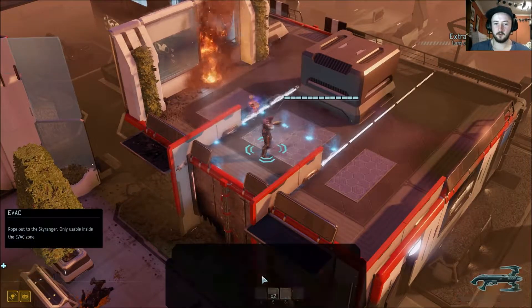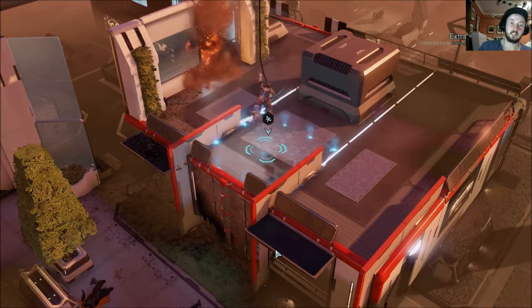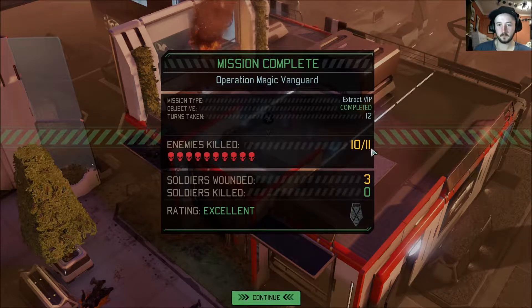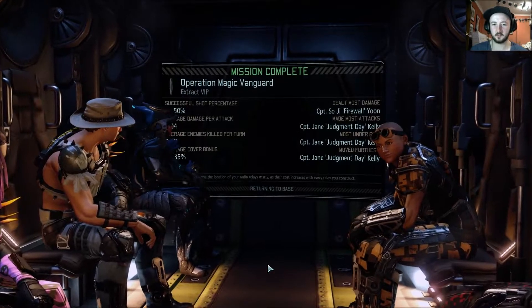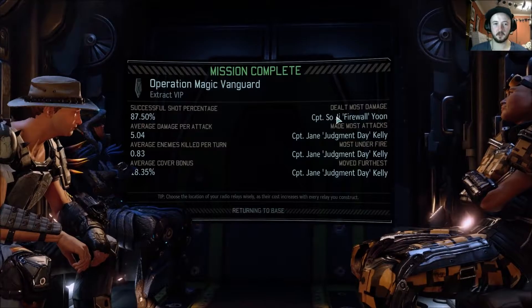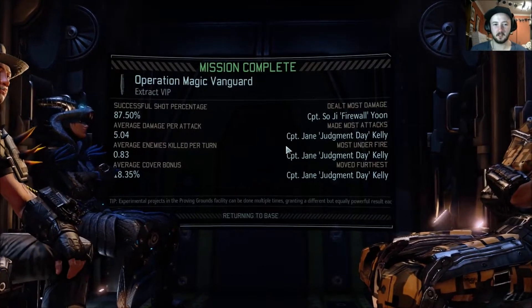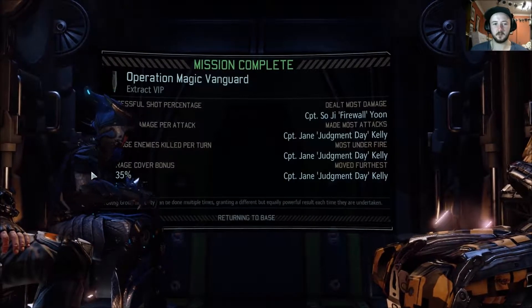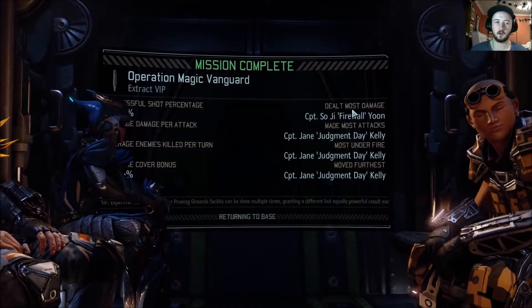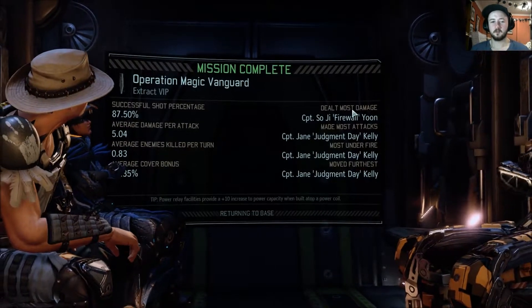Bit hairy for a moment but we managed to deal with it. That Berserker Queen was there — that is confirmed. Mission accomplished. That was the Berserker Queen that we didn't kill — excellent stuff. Now we have to watch out for the Berserker Queen that's going to turn up occasionally. Hopefully it doesn't kill all our soldiers when it next shows up. Judgment Day doing work, though the Destroyer did the most damage. Not much else to say — Judgment Day doing work, as well as Firewall doing a bit of destroying.